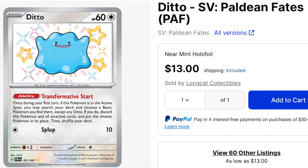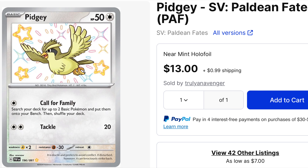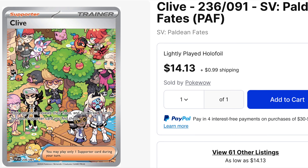Starting out at slot number 10 we have Ditto — he comes in at just $13. Next up we have Pidgey, also at $13, and he's around the same price as a lot of others such as Snorlax and the Gold Full Art as well.